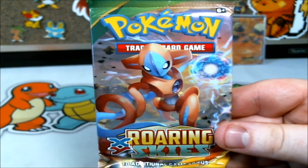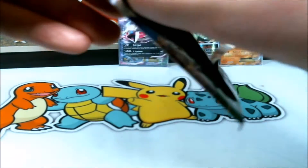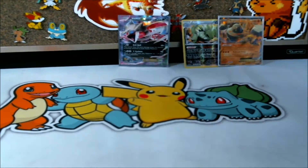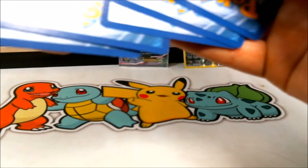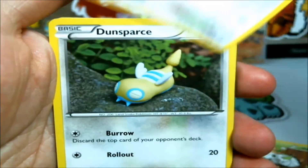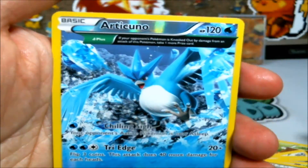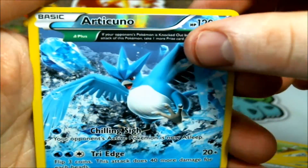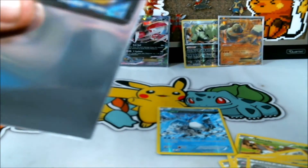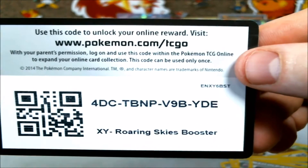We are gonna save the best pack for last — hoping for that Full Art Shaman. That will boost us four points, which would be amazing. We start with a Nincada, a Pidgeot, a Dunsparce, a Voltorb, a Pikachu, an Altaria, a Dustox, a Wide Lens, and a Reverse Rare Articuno for one point. And our final card in today's pack is a Rayquaza EX Full Art — that is beautiful! We're gonna sleeve that guy right up, and as promised, Roaring Skies is gonna net you guys another code.